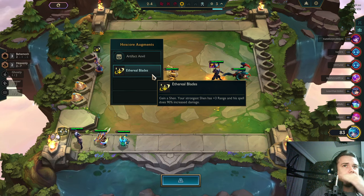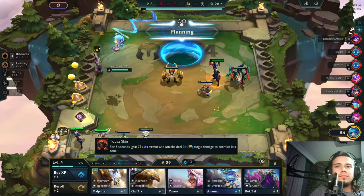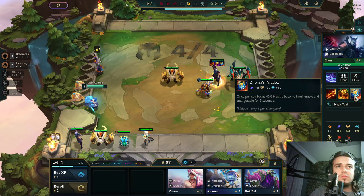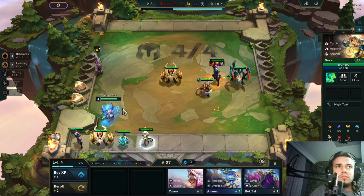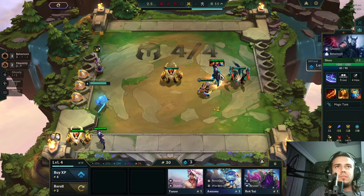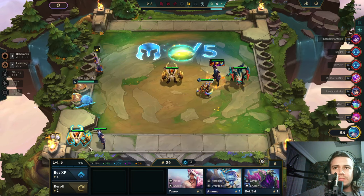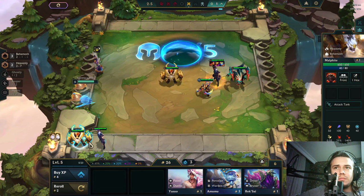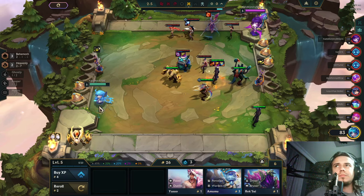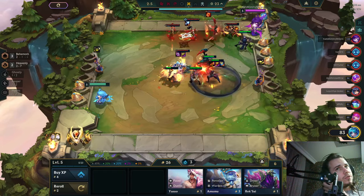I can always take the items off of him. Level up — Ghostly Reaper. Another Shen! Okay cool. Who would be my main tank here? Together with Umbral and Behemoth, that would be Yorick.